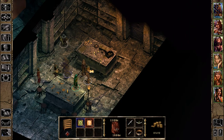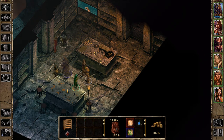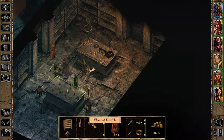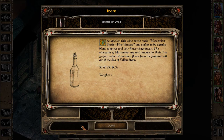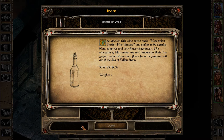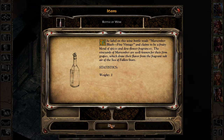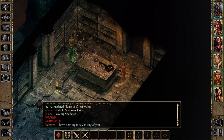Checking a container — a Protection Scroll and a Scroll of Identification. We can use the ID scroll to identify the Protection Scroll. Also a bottle of wine — a Morsember Blush, fine vintage, claiming to be a fruity blend of spices and dew flower fragrances. The vineyards of Morsember are known for their firm grapes, which draw their flavor from the fragrant salt air of the Sea of Fallen Stars. Also an Elixir of Health, which cures poison and disease and heals. Stackable too.